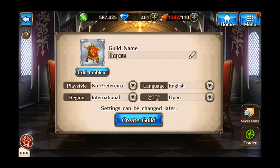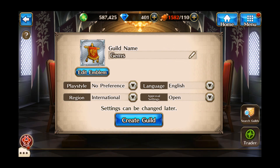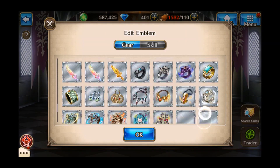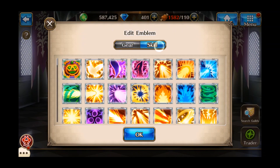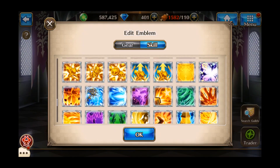Crazy guild. No, why would I ever call it Impri? Let's just call it Gems. Let's pick an emblem - please look through all these lovely items and choose which one you like the most. I like that rainbow one.